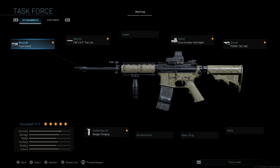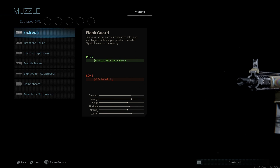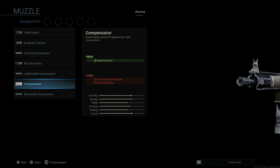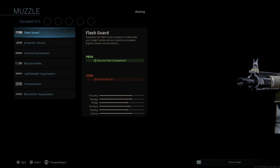I've changed a couple of attachments to strip this down to the classic M4. The lower receiver, upper receiver, and mega magazine remain the same as the blueprint. Building from scratch while staying true to where the blueprint is with some minor changes — we'll keep the flash guard, which assists with muzzle flash concealment, with the con being bullet velocity. There are better options like a muzzle brake, compensator, or suppressor.